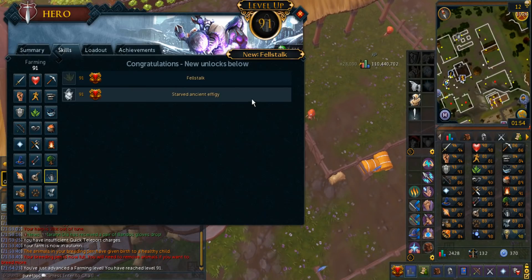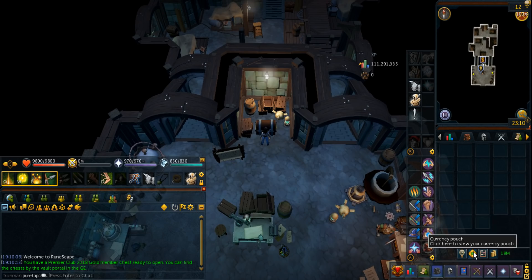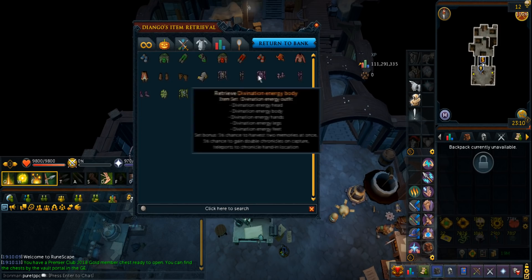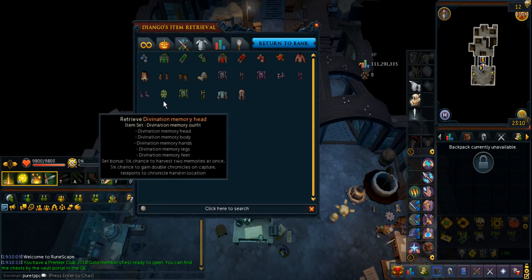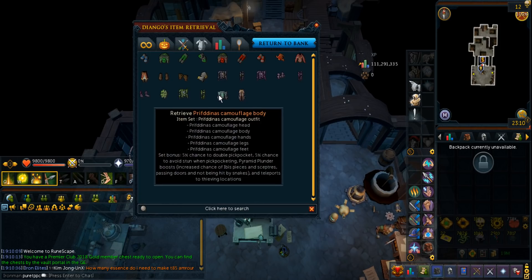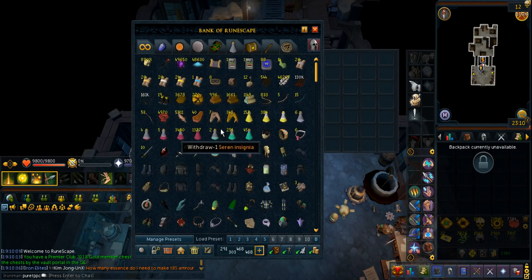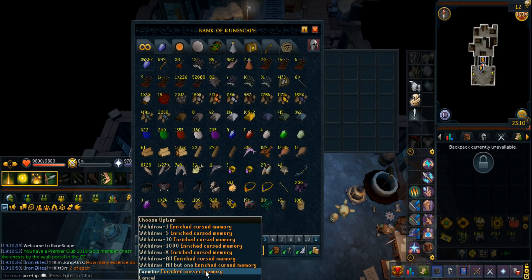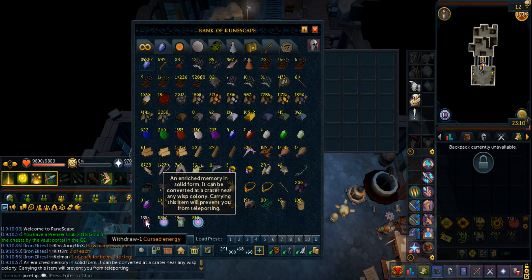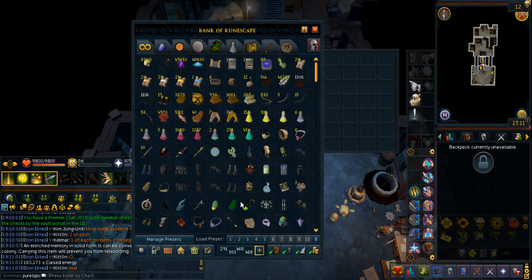Level 91 Farming! Yes, I can start doing fel stocks without boosting. I literally forgot to record that, but as you can see right here in my bank, I'm gonna show you exactly what I have in terms of the divination outfit. I have four out of five pieces and I just crafted one, but for some reason I still haven't gotten a fifth piece on any set — that's a total of nine of them. I'm just getting unlucky with this divination outfit. I really want to complete it so I could get more curse energy. This is what my stack looks like — I actually ended up using all these curse enriched memories and then stocked up on more as well. So that's 165k, which is a lot overall.